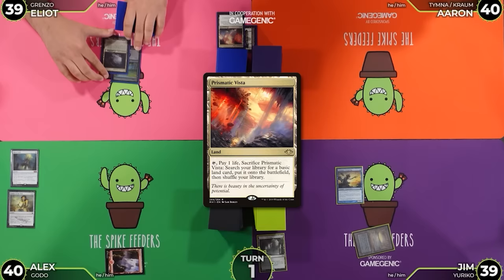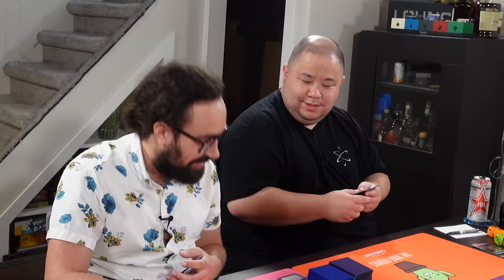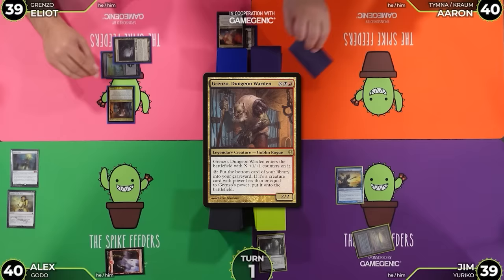Going to 39, I'm going to get a basic Swamp. And I'm not the one being attacked by this Mothdust Changeling — I'm casting Grenzo X equals 0. Chalice on 0. Play an Arid Mesa, pass. I'm not mad about it.